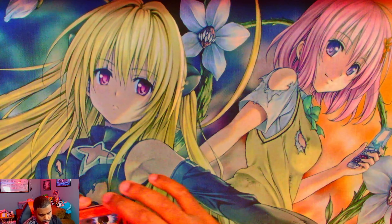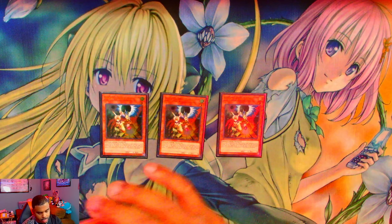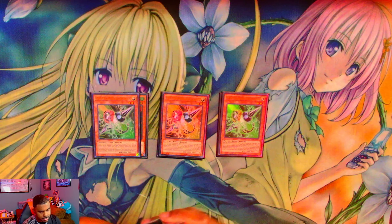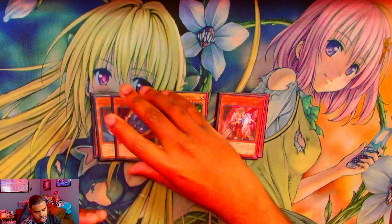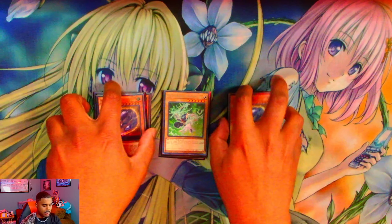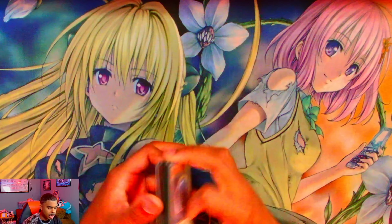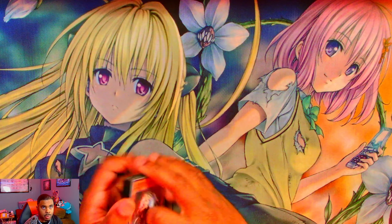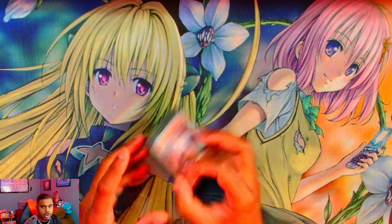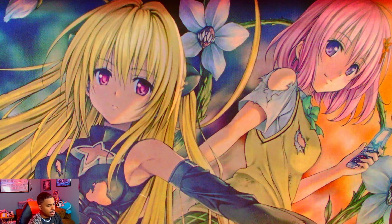For hand traps, I play triple Droll — that's pretty standard. Gamma is also very standard. For the two-ofs I played two Ghost Ogres and two Nibs. Nib went in very well and caught people off guard in the main deck — a lot of people didn't see it coming. Ghost Ogre literally won me round one because I Ghost Ogre'd the Prodigy twice.